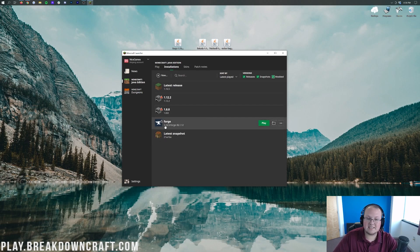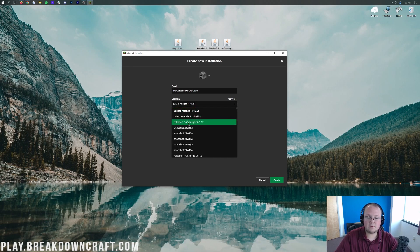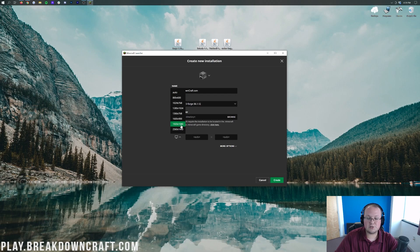If you still don't have Forge, click the Plus New button at the top of the Installations tab. You can name this whatever you want. For the version, go ahead and click on that and select 1.16.5-Forge — mine's up near the top but you may have to scroll down. Then you can change the resolution if you want, and click Create in the bottom right. The most important thing is that at least 1.16.5-Forge is selected. Once you click Create, you'll have this new profile ready to go.